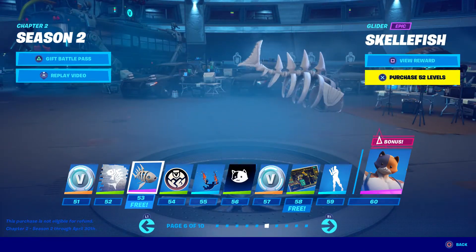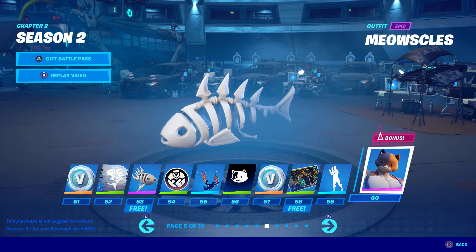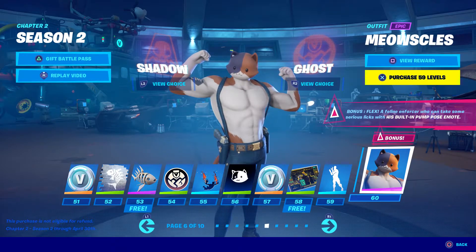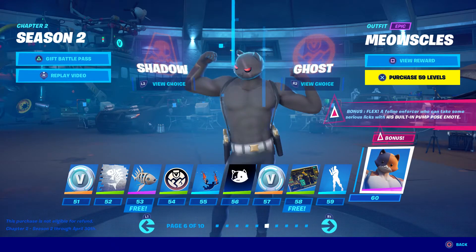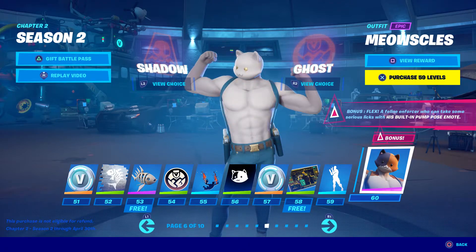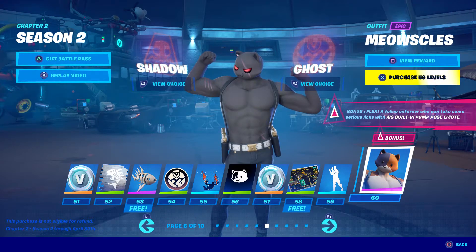This glider is cool. There's a cat skin, boys — it's called Meowscles and it has a Shadow and Ghost version. Let's look at the Shadow version — oh, that is beast! I'm gonna have to go with the Shadow version for the cat for sure. I think the Shadow version looks better on most of these skins.